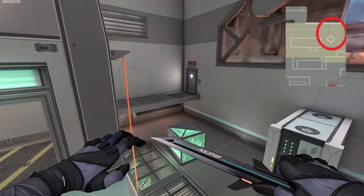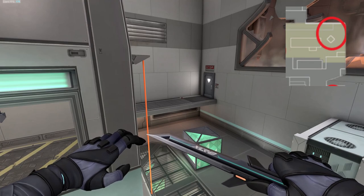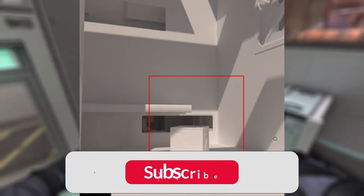Starting on the A site, it looks like one of the first things they're going to be doing is cutting catwalk and making it shorter, so you would drop down. Along with this, the box looks to have been slightly rotated to provide better cover.